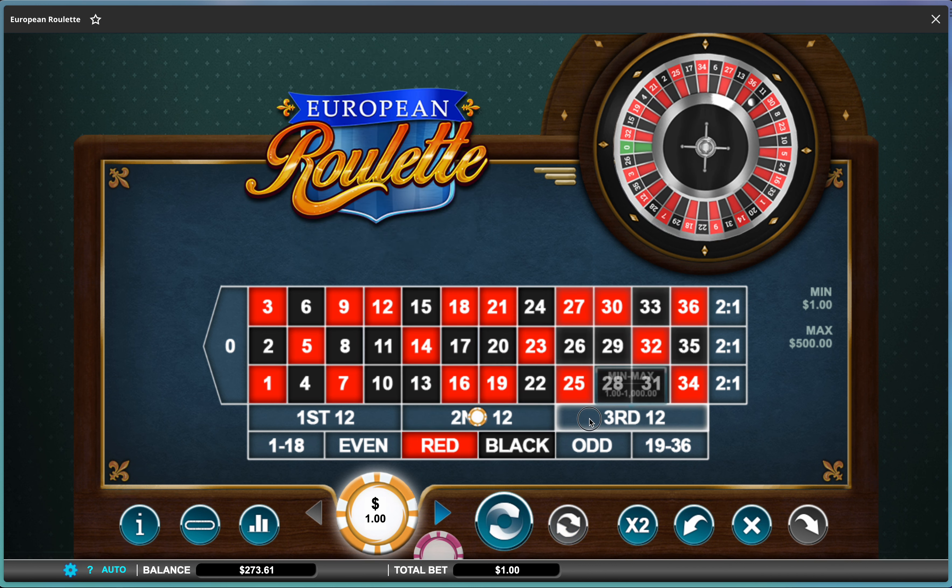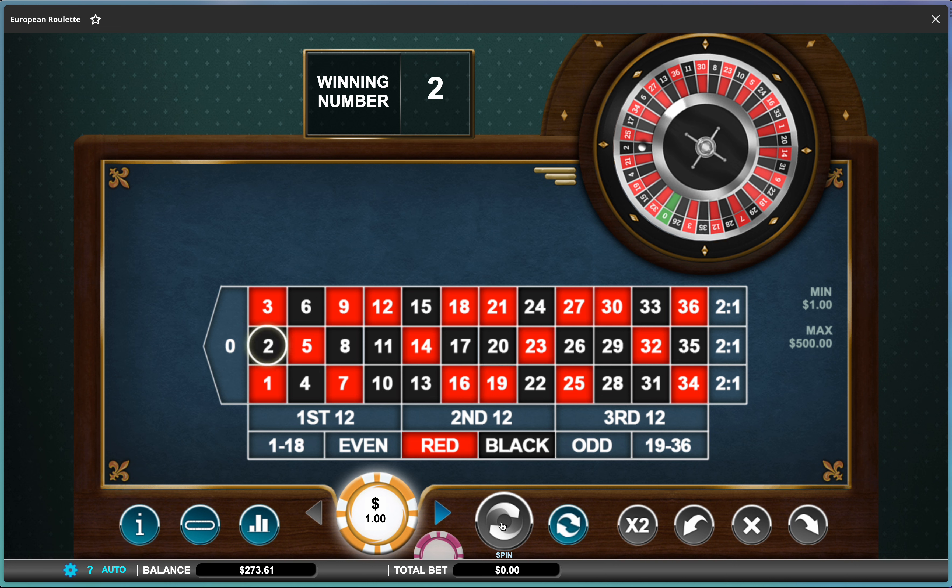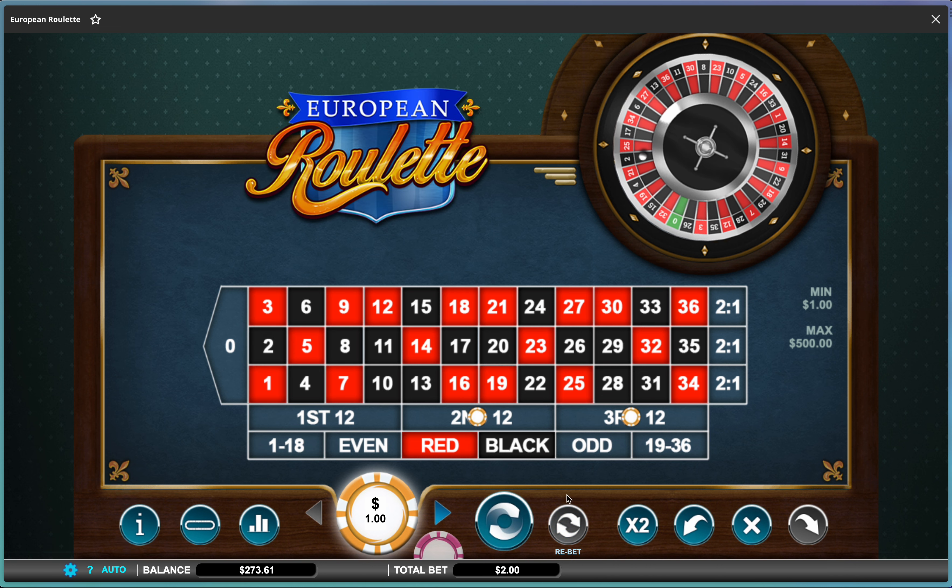We'll play a few more and you'll kind of get where I'm going. So we'll play one and one. Usually doesn't go this well — I usually have to go up a few before I start coming back down. I lost that, so we're at a dollar again, so we're going to make it two dollars.